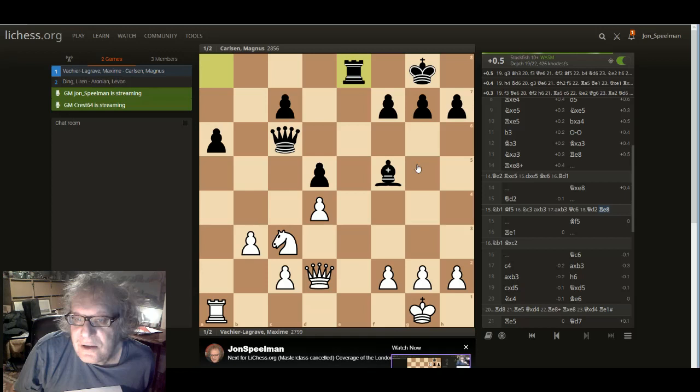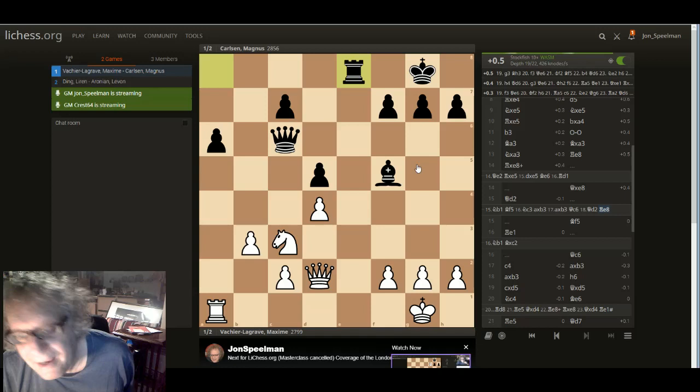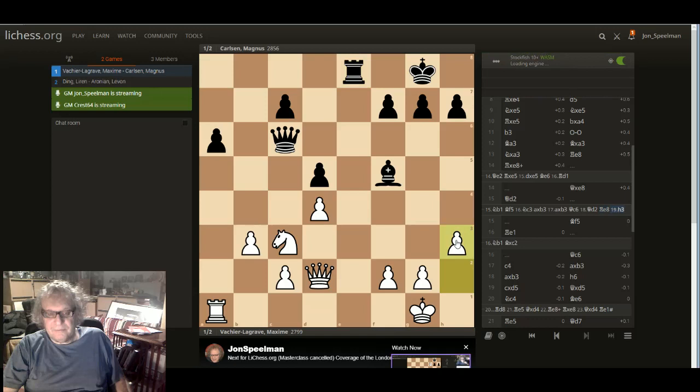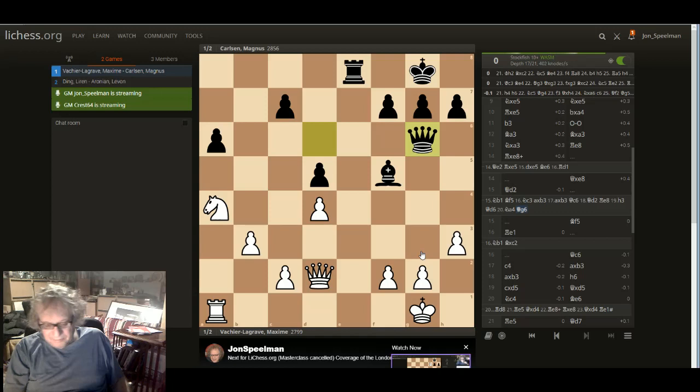Rook e8 — just any sensible move. g3 I don't like at all. f3 I like, or h3. Queen d6, and now I can go here and I'm slightly better as white. Whatever the engine says, this is a slight advantage. Maybe queen g6 is possible with bishop b4 coming too quickly. Perhaps I still haven't got time, so maybe I should have gone f3 here.